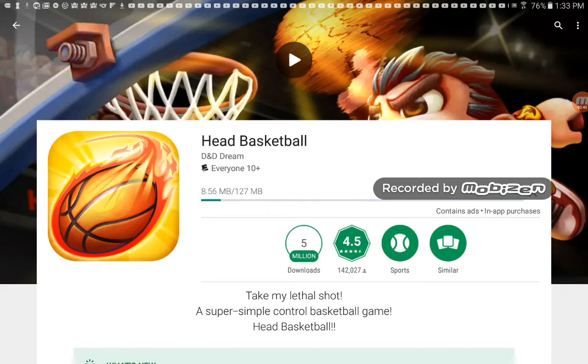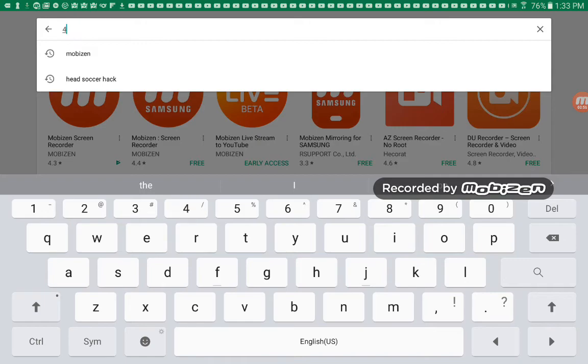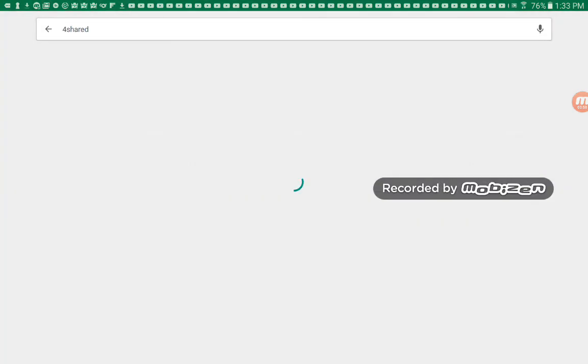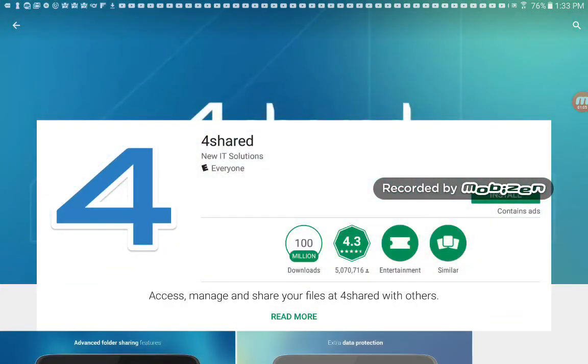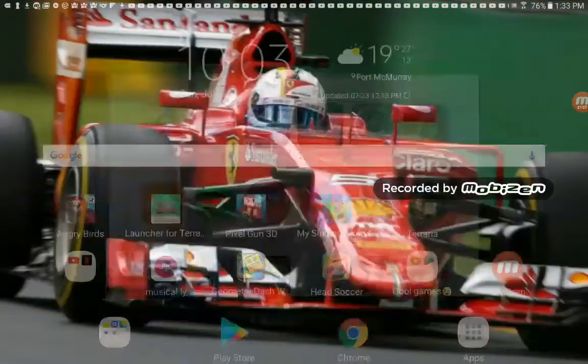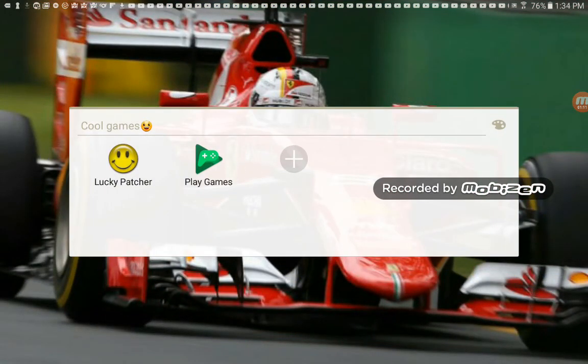And then what we do is you need to get this — I'll show you exactly how you do it. You want to type in FourShared, and the first one right here, FourShared, you want to install that. Then go there and type in Lucky Patcher and you can choose anyone and download Lucky Patcher, because you can only download Lucky Patcher with FourShared.